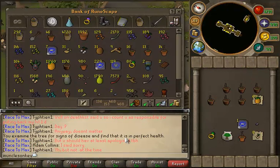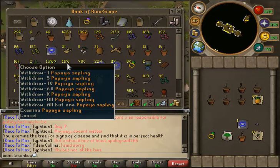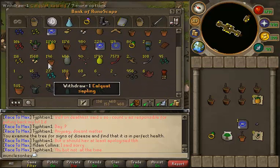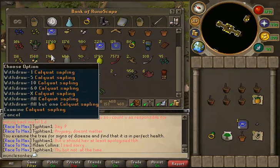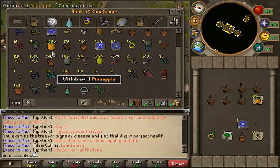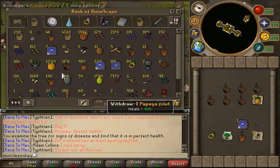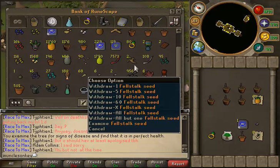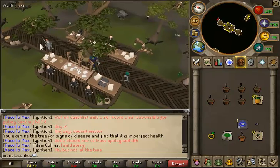Here's my farming tab: I have 1,176 papaya saplings, 980 yew saplings, and 196 cactus saplings. I plan on planting all of them over time. I also bought quite a few felstock seeds — I have almost a thousand of them — and I'm planning on doing felstock runs as well. They're just pretty good XP.